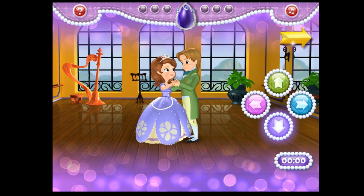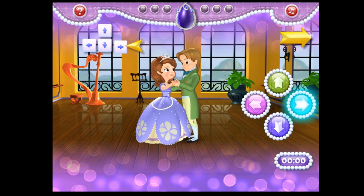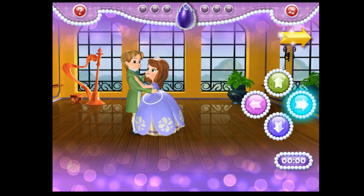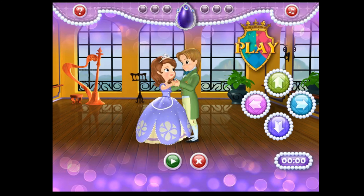You can show Sophia and James the dance steps for your own Royal Waltz! When the music starts, hit the arrows on your keyboard in any order you like. Watch Sophia and James waltz and try to keep them dancing until the music ends. Click here to play back your dance. Click here to earn your gems and print a certificate. Click the play button and let's go!